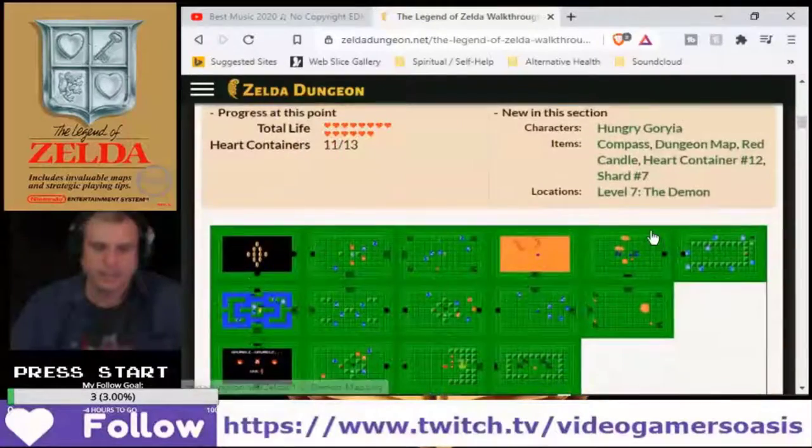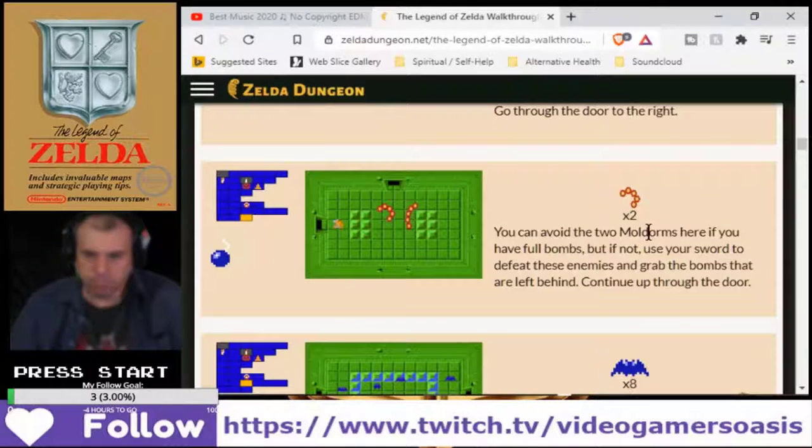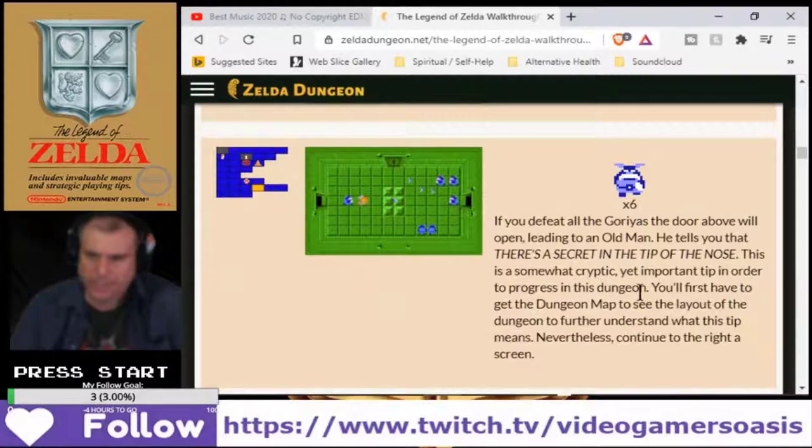We got the blue ring already. Two mole dorms. The wall to the north can be blasted using a bomb. For now, just head right to the screen. There's a secret on the tip of the nose.